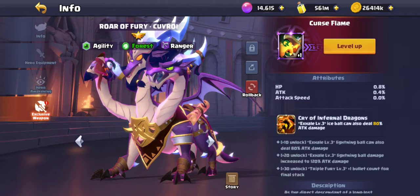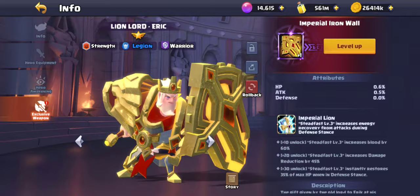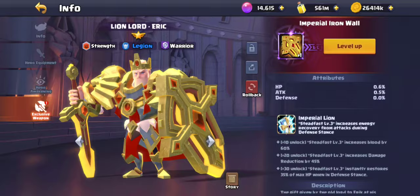Gar is worth pushing to level 20 or even level 30. Kuvroi is also worth pushing to level 20 for the abyss — he actually does more damage than Salia with the correct runes. Fruder, Gizella, and Grigor I never use. Eric I gave level one — his skill with 60% increased bleed and 45% damage reduction could be really good, but I don't fully understand it and I barely use him.